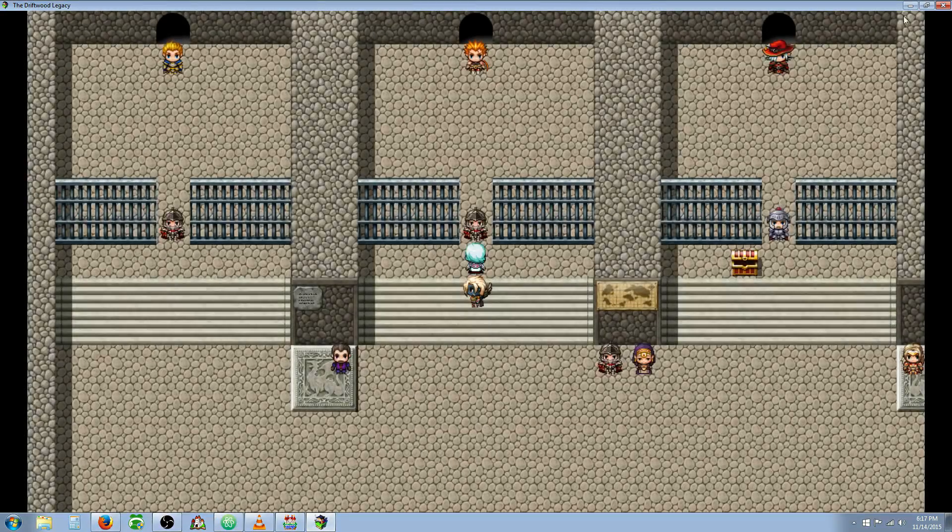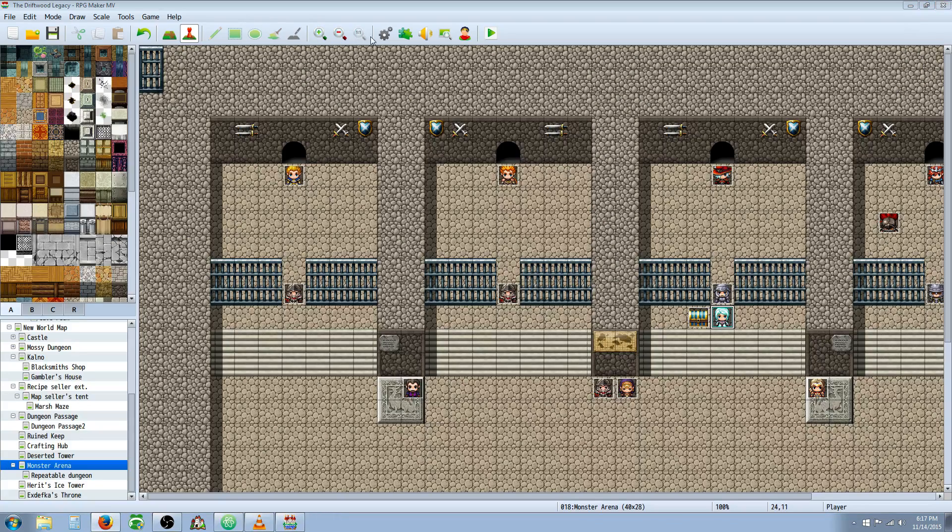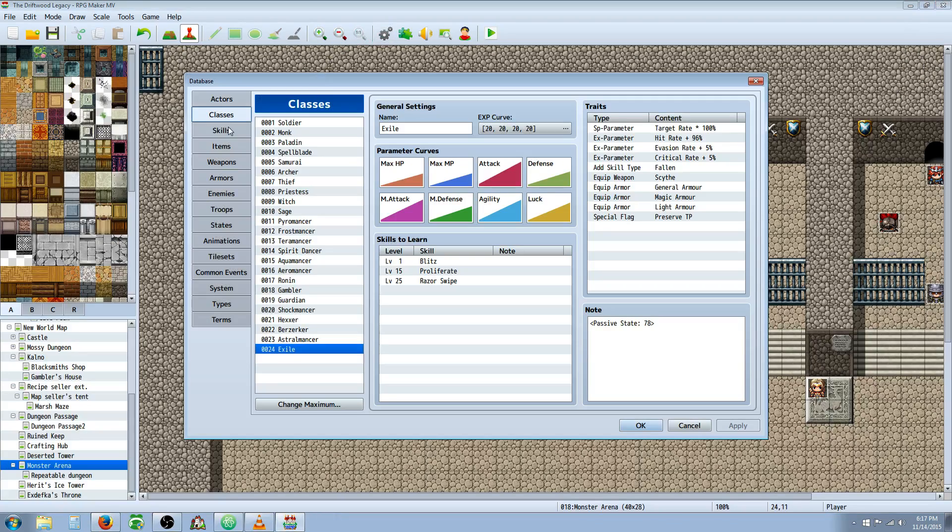That is the Exile class spotlight. Now I'm going to show you how to make this class. You're going to make a new class — call it whatever you like; in this case I call it the Exile. I've gone with a straight 20 on all the experience curves, because I want my players to level up fast and get a lot of skills really quickly.